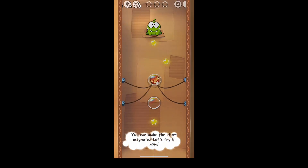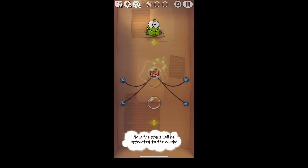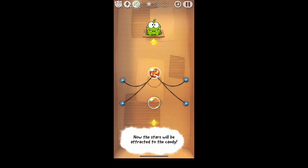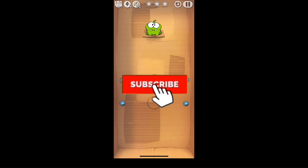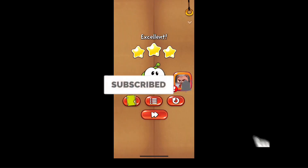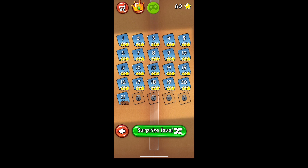Hopping into this level, you may see a prompt come up asking you to use the magnet — just try out its features. This isn't really going to change how this level is played. All you really do is cut the side ropes and the middle ropes at the same time, and then the candy is going to rise up in the bubble. Pop it once you get the star at the top, so you can go back down and get the star at the bottom for the full three stars.